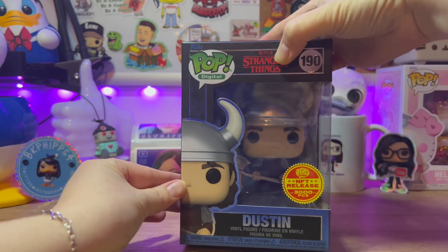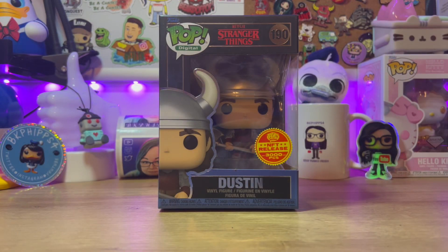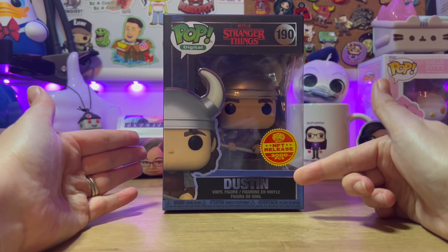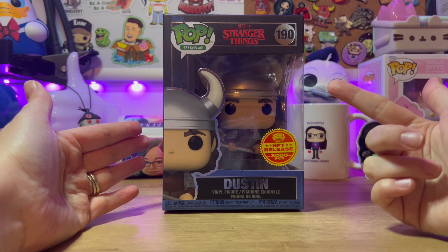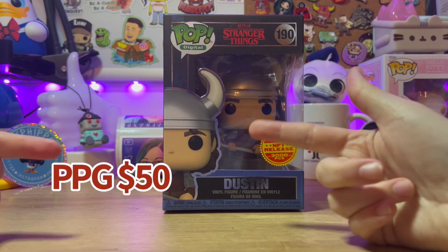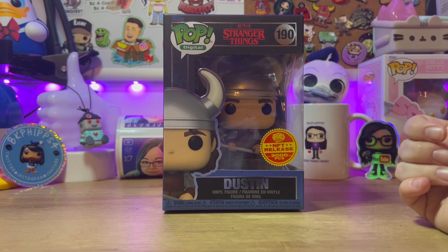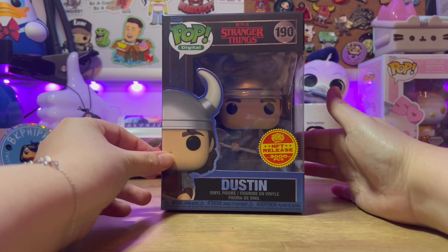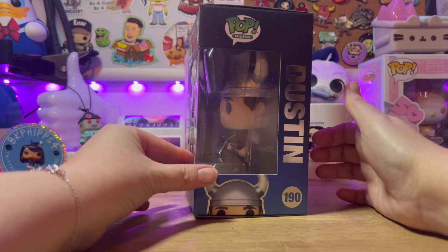Sweet! What we have here is the Netflix Stranger Things Dustin, number 190. Let's pull up the PPG — I don't know if there is one yet, but we'll go ahead and try. This is the only one I got from the Stranger Things Drop, so let's take a look at it.